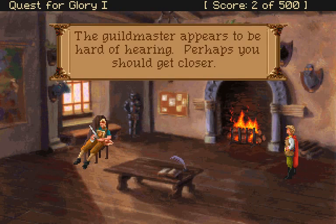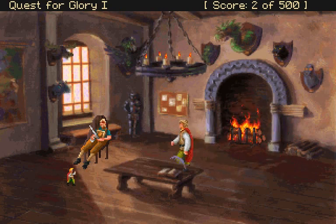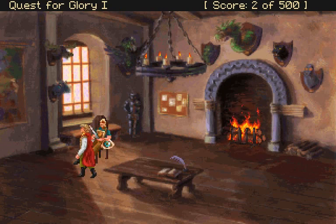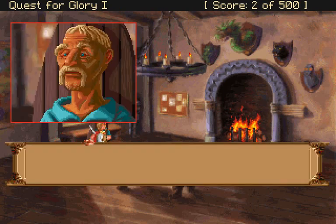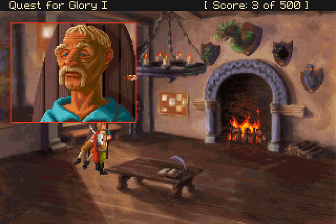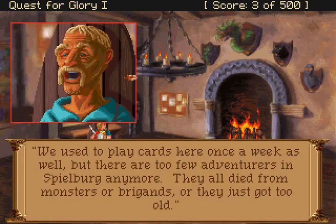The guildmaster appears to be hard of hearing — maybe we should get closer. You can run but it uses up stamina, so I'm not going to do that. The guildmaster explains: this is where an adventurer can find out who needs someone brave and courageous. There are many jobs on the bulletin board. It's also a good place to talk about adventures. They used to play cards here once a week, but there are too few adventurers in Spielberg anymore — they all died from monsters or brigands, or they just got too old.